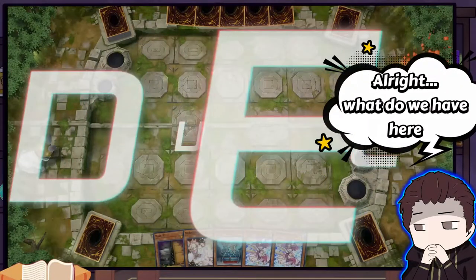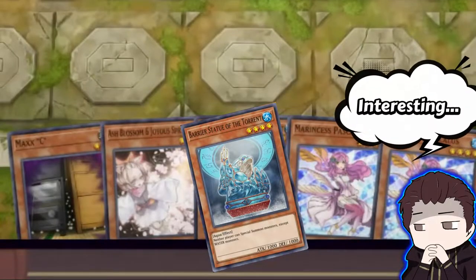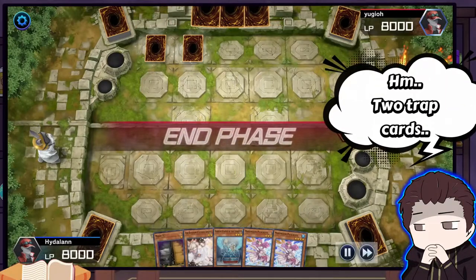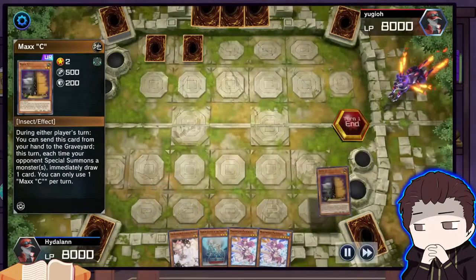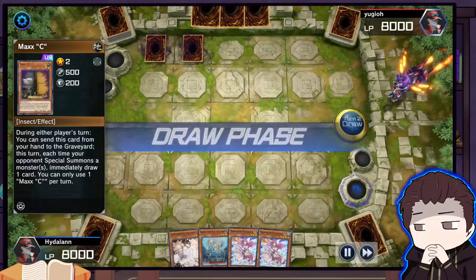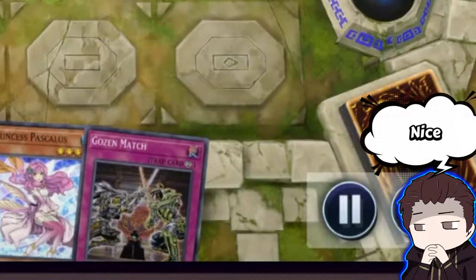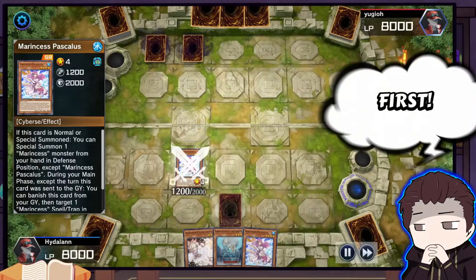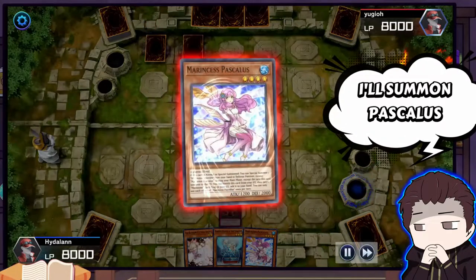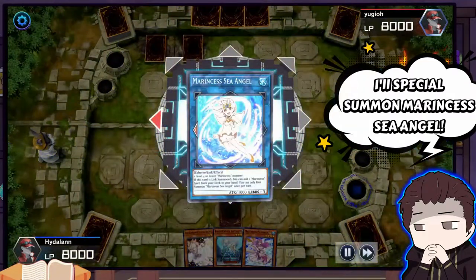All right, what do we have here? Interesting, hmm, two trap cards. Nice. First I'll summon Marincess Pasculus, then I'll special summon Marincess Sea Angel.